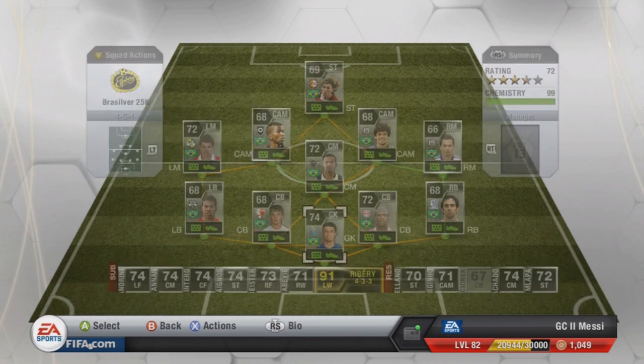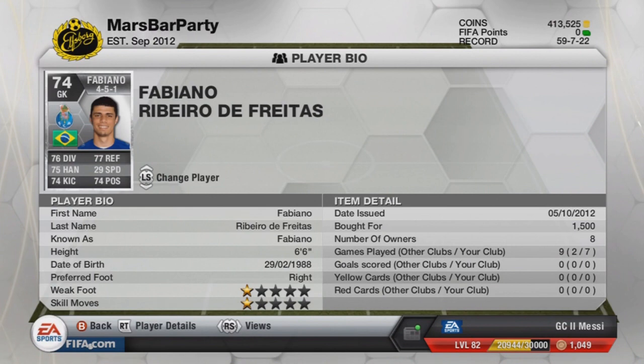Starting off in goal we have got the big man Fabiano of Porto, costing 1,500 coins — very cheap. He's 6 foot 6, really tall and such a good goalkeeper. His stats overall are very nice; they're all above 74 I think, apart from the speed, but that doesn't really matter in a keeper.